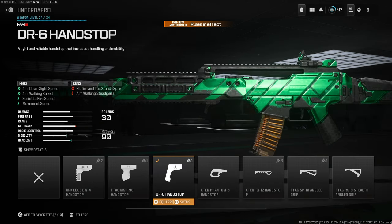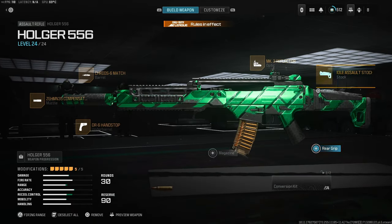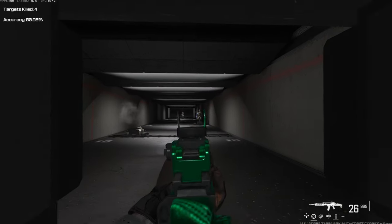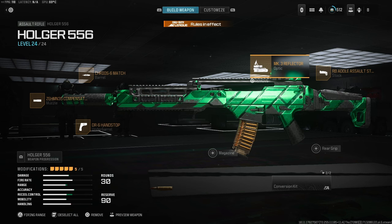You then have the DR6 Hand Stop to add that little bit of mobility — movement speed, sprint fire speed, ADS sprint speed and general ADS speed so you can aim at your opponents a lot quicker. Then we have the RB Assault Stock, which is what we used to use on the MCW as its meta class but now we're using it on the Holger — it shoots completely straight with this attachment. It's really nice, and then you have the optic of your choice whether it be the Slate Reflector or the Mark 3 Reflector. This gun is a beamer — mostly used in the stiff AR role where you're rotating early, sitting back at the spawns or holding those long lines of sight on S&D. It is slow and not very maneuverable compared to the BP50 or MCW, but it absolutely dominates at longer ranges.